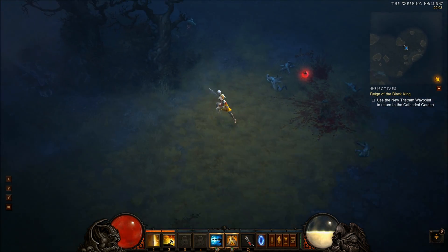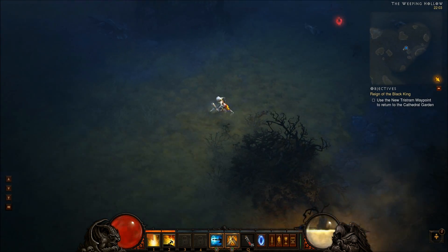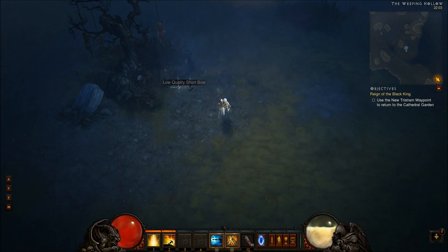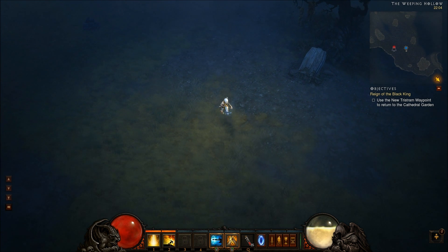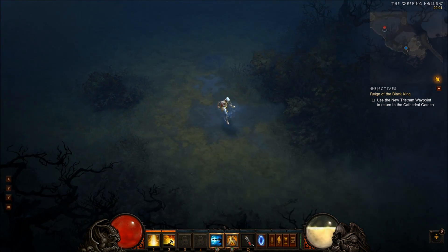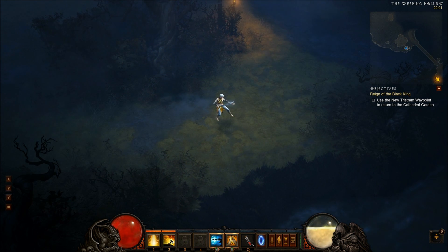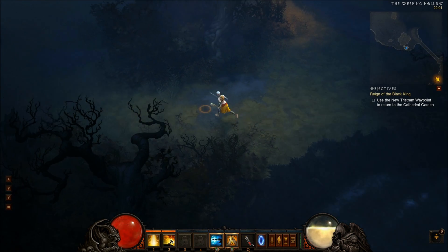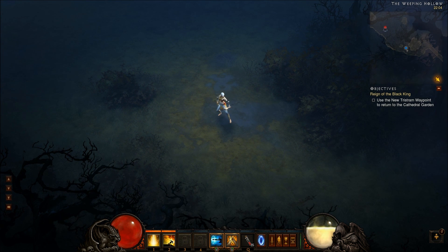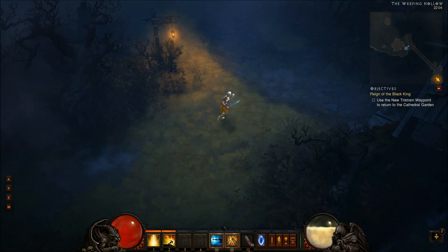Those are the monk basic abilities for now. This is a demo, not the full beta, so not everything is available. Personally I have to say I like the monk playstyle more than the Wizard and Witch Doctor that I've played. The spirit mechanic — having to be careful not to overuse spirit and making sure you always have enough — is more interesting than mana or something like that. The skills themselves also seem awesome. Maybe I'm a monk fanatic!